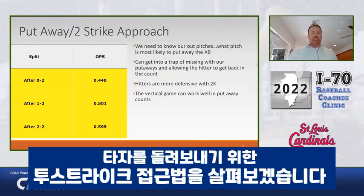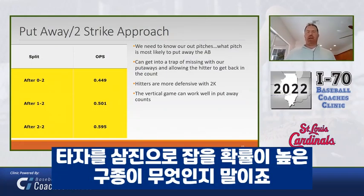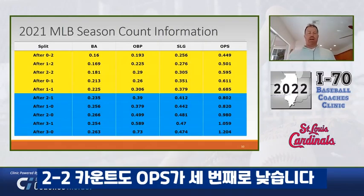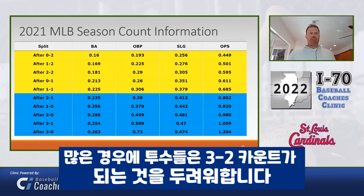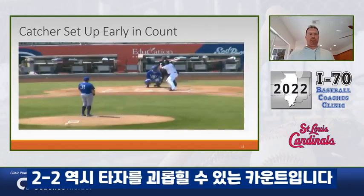With two-strike approaches and put-away pitches, we need to know our out pitches — what pitch is most likely to put away that at-bat in 0-2, 1-2, and 2-2 counts. When we're ahead, it's usually in our favor. The 2-2 count had the third lowest OPS. That 2-2 count is still a pitcher's count. I know a lot of times we fear getting into a 3-2 count, but in a 2-2 count we've got to understand we can challenge hitters.